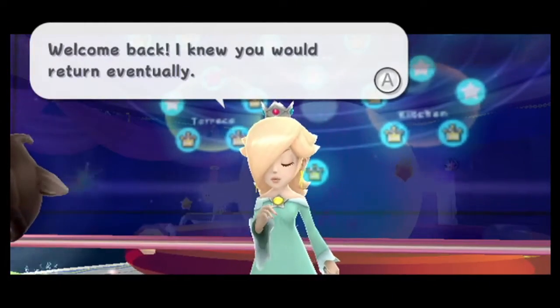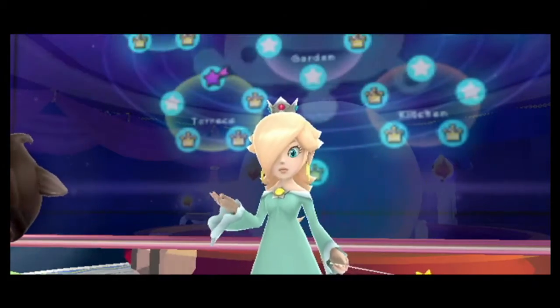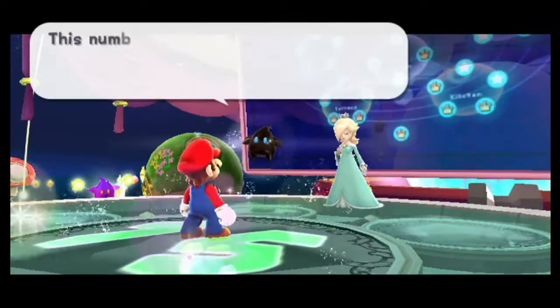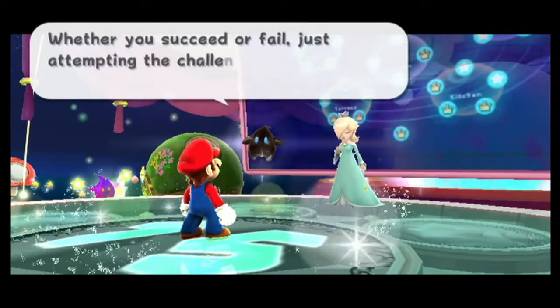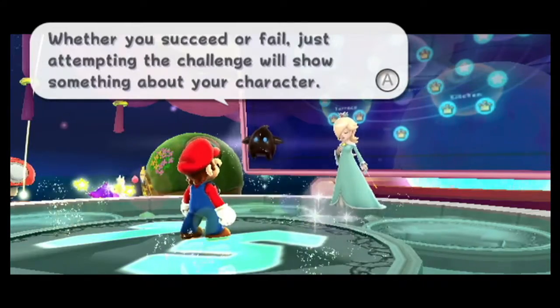Welcome back! I knew you would return eventually. Please look down at your feet. This number you see represents the number of Power Stars you need to access another world. Whether you succeed or fail, just attempting the challenge will show something about your character.